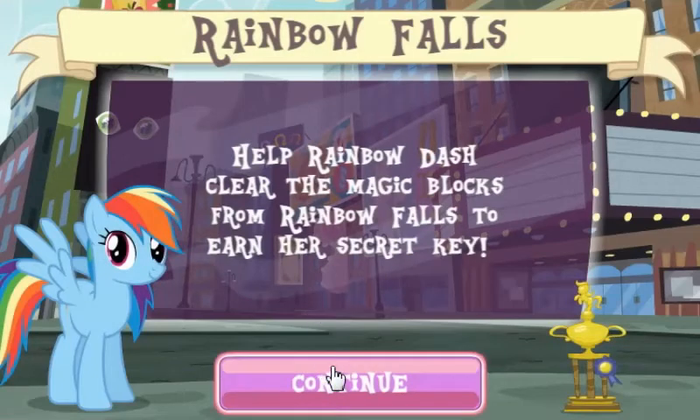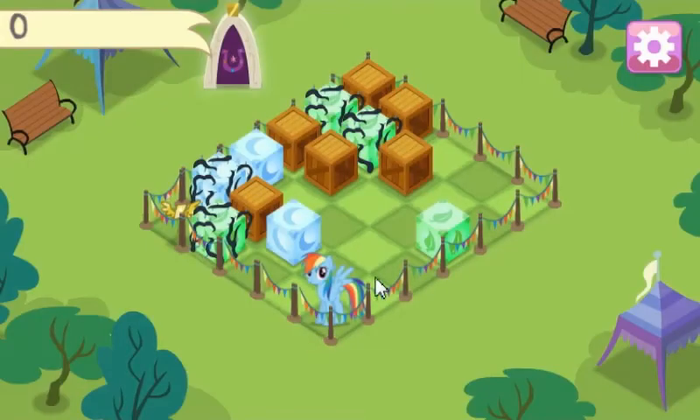That's what I get for drinking during the walking animations. Let Rainbow Dash clear them hedging blocks from Rainbow Falls to earn your secret key. This is totally how it was in the show, guys — they didn't take any creative liberties with it at all.